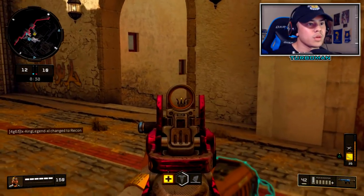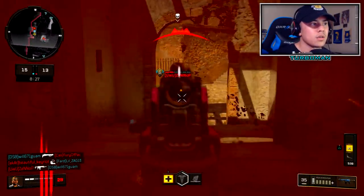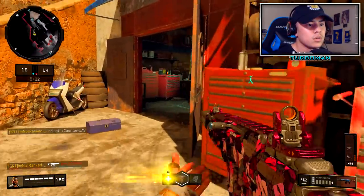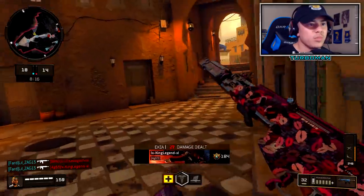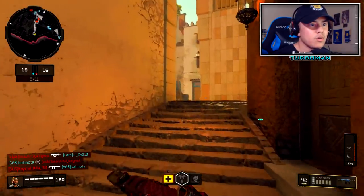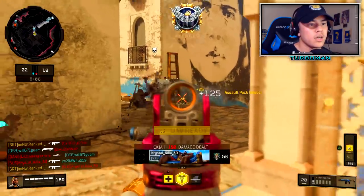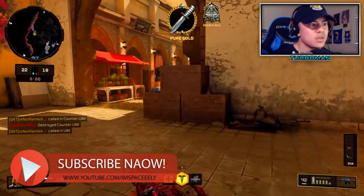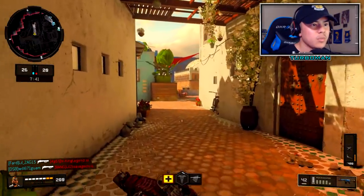We're in a tight spot — let's pre-aim, I'm going to let him come to me. We got a UAV, this is very risky. Got him — let's keep moving, we don't want to get flanked. Just keeping an eye on that minimap the whole time. I'm not going to challenge that, it's a really hot spot right now. Take that guy out.